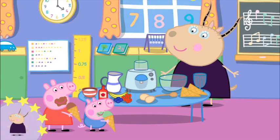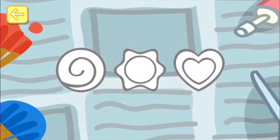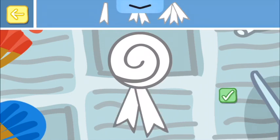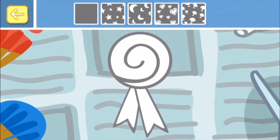Well done, you've won a sticker! All finished. Now let's make rosettes. Choose your rosette shape. Choose the ribbons for your rosette. Touch the tick box when you have made your choice. Choose a fun pattern for your rosette.